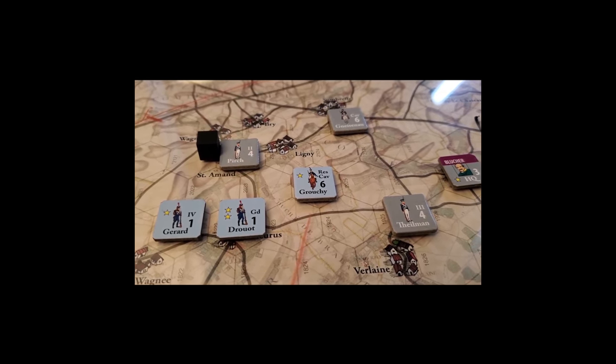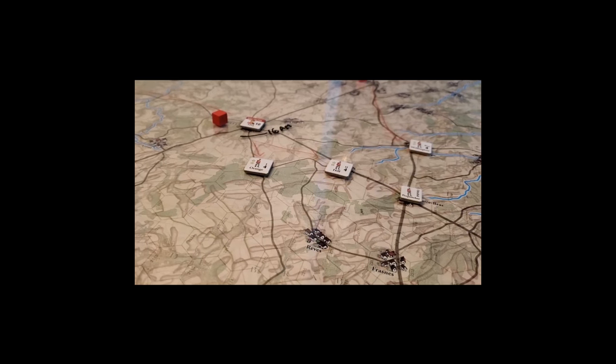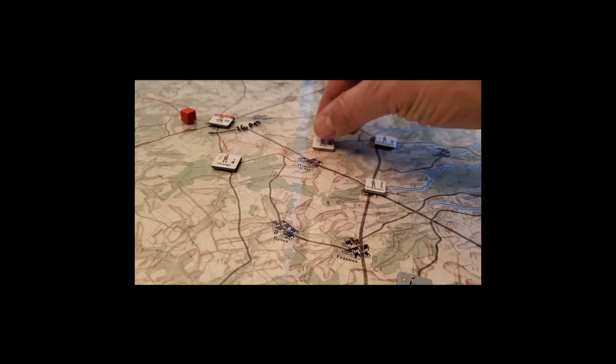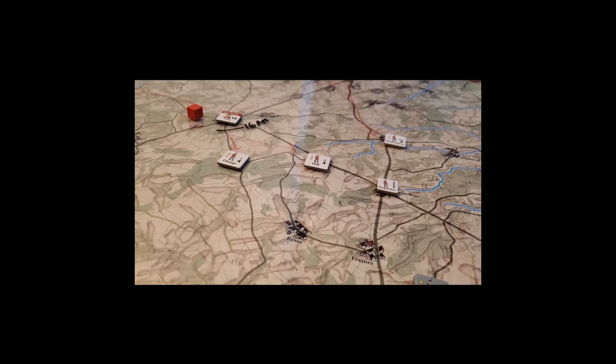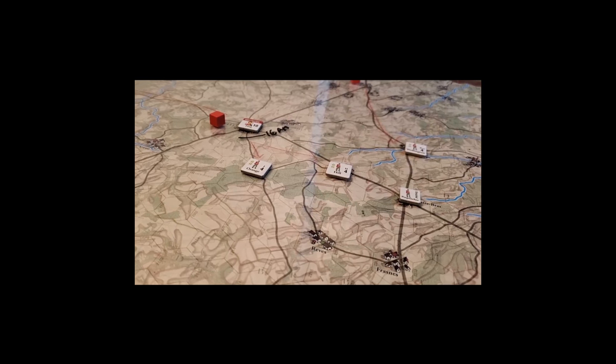The first move for the French was to get that guy out of the pickle he's potentially in, and we'll be able to recover this guy. Wellington moved all his boys up and made a line from Quatre-Bras to this town here and the woods right here — so they're feeling good. They've got Uxbridge coming on next turn, Van Damme comes back, and Three Corps comes back for the French next turn.